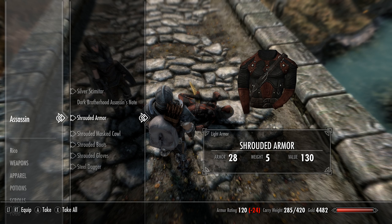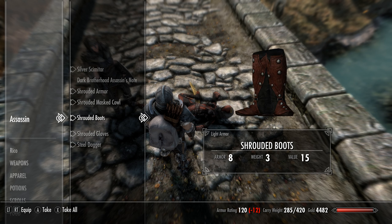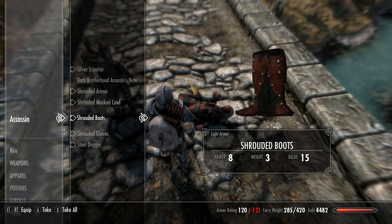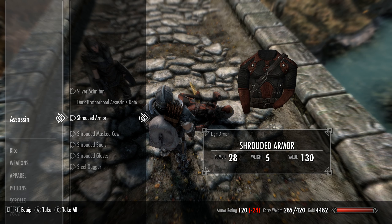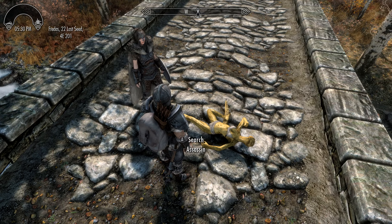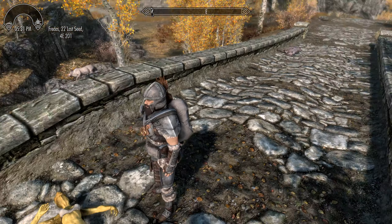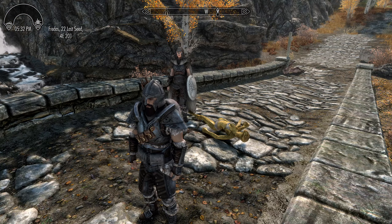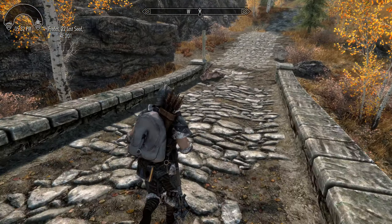We have this nice light armor though. Very cool. And obviously I'm going to take it with me. A steel dagger as well, and a scimitar. And the body — we're going to leave it here as a warning, should other assassins try... Anyway, again, Lydia — thanks and well done.